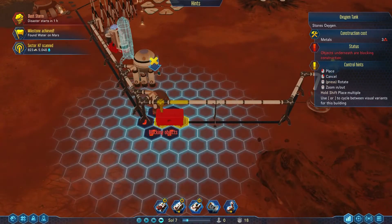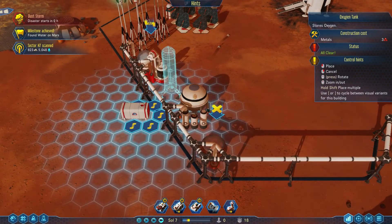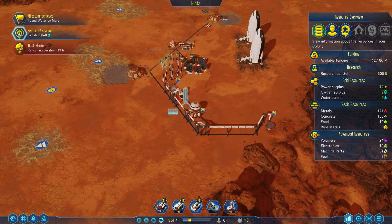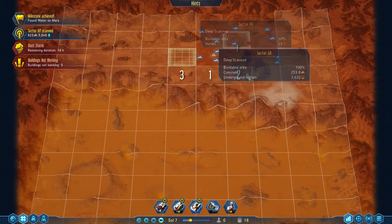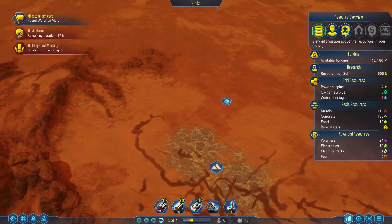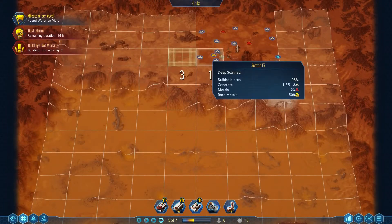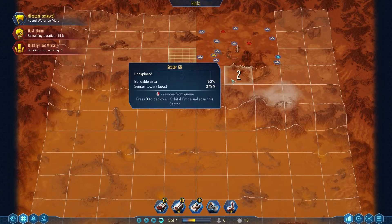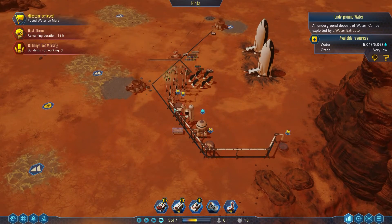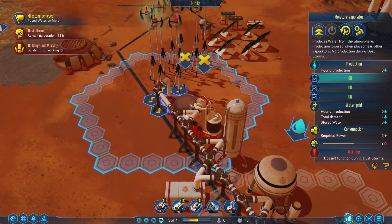That oxygen tank isn't going to quite fit there — we'll put it on the other side. Milestone achieved — sector scan complete! We've actually discovered some water! It's still not really close to our base though, and it's very low grade, so I think we'll stick to our moisture evaporators at least for our first hub. The thing about moisture evaporators is they're never going to run out.